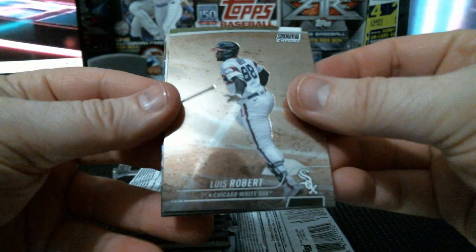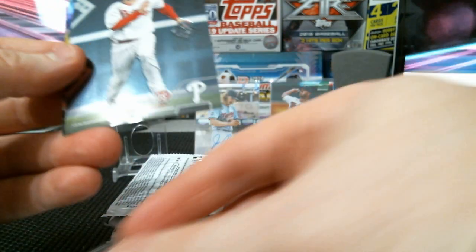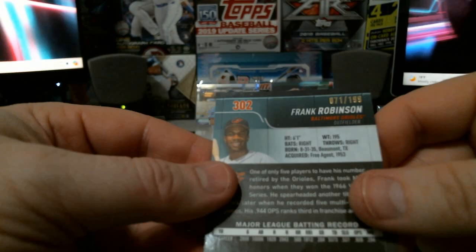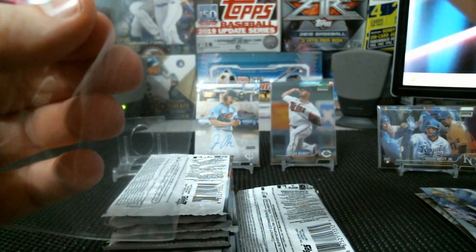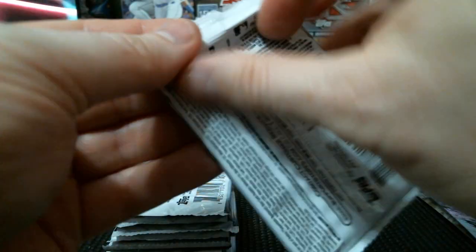Got another thick card here. Mac, Luis Robert, Javi Baez, Big Mac — George Kirby rookie. We got a blue parallel — Nick Castellanos. And our blue is an Orioles Frank Robinson, old school, numbered at 199. Halfway through the box and we got four standard base cards.